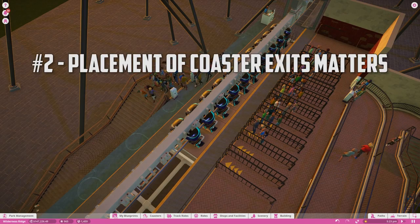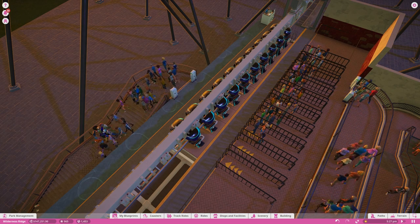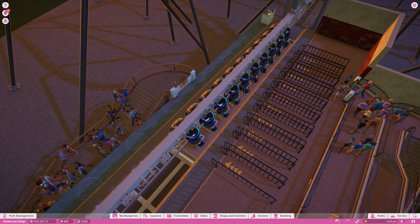Take care where you place your exits on roller coasters, as the next guest in line won't start boarding until all of the previous riders have exited. This will help maximize the revenue per hour of your coaster.